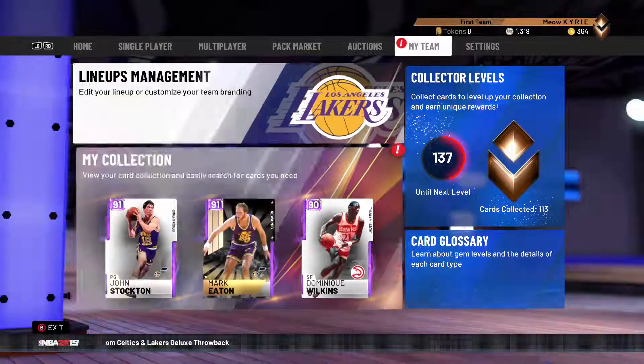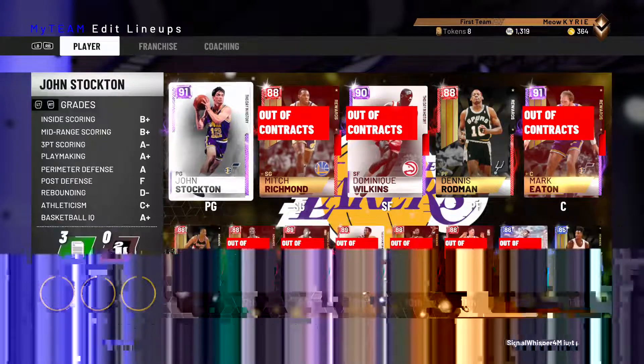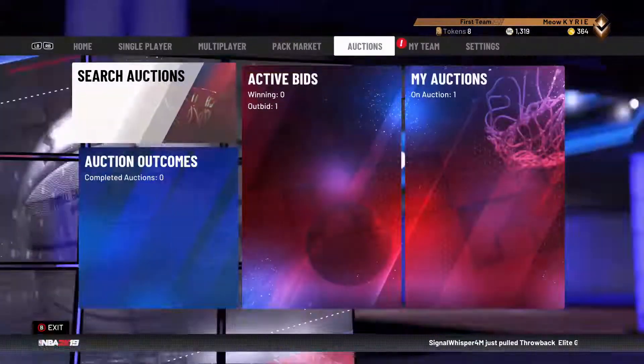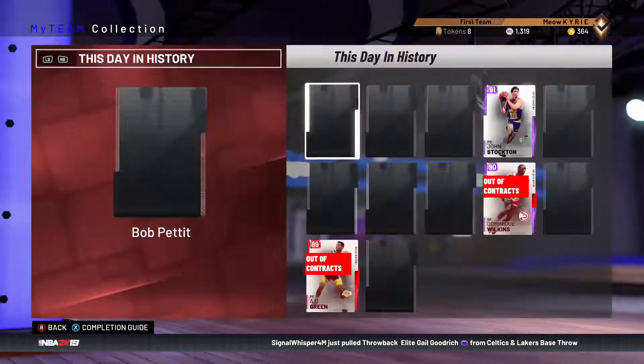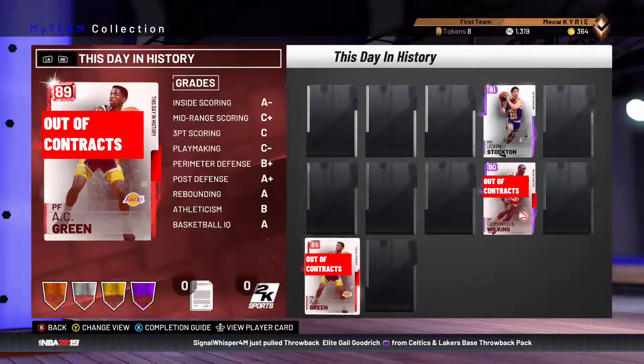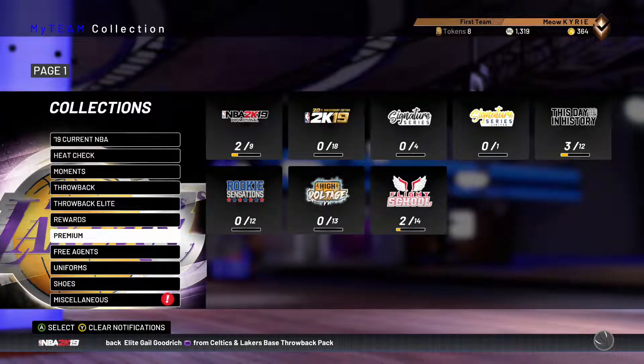All of the Today in History cards — I got a John Stockton. As you can see, I only have three, but basically what I have to do is put in a code.